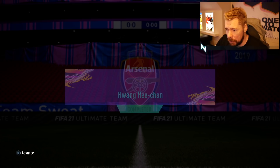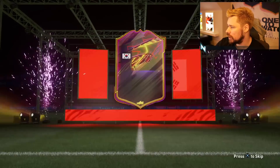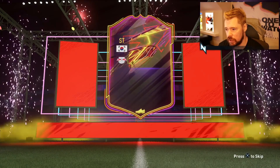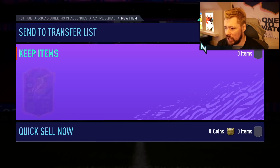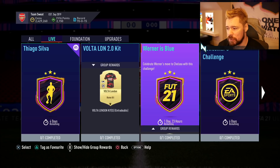Hwang Hee Chan is complete, nice and easy! I like these ones to watch, and I like what EA is generally doing - it's not crazy expensive content. They've got the images sorted which is nice. The confetti cannons look great. Thiago Silva is very affordable; I think Ansah Fati is the only one that's not very affordable.